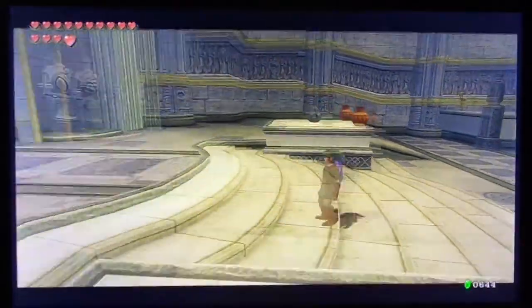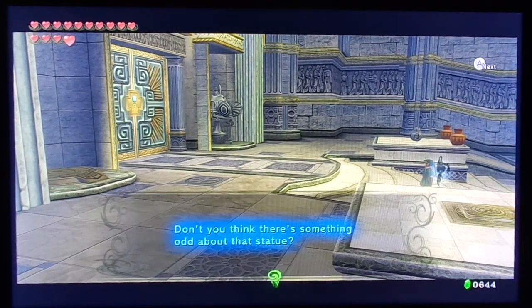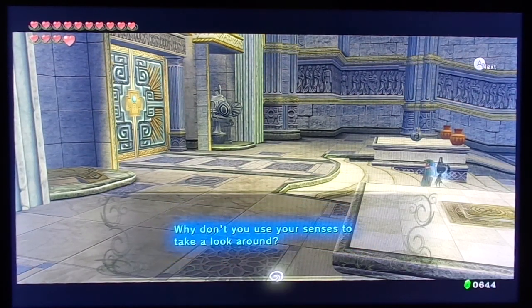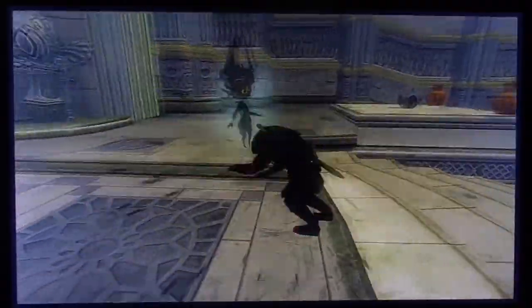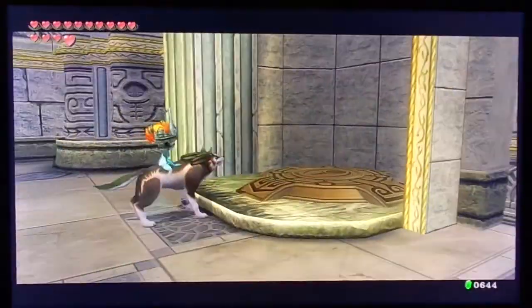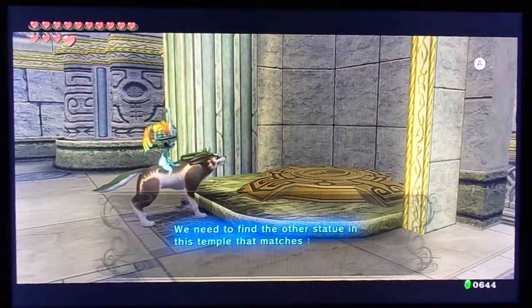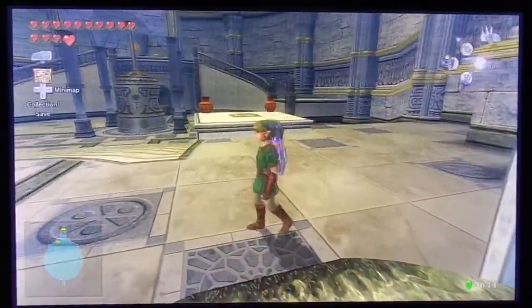Midna says: Link, don't you think there's something odd about that statue in the grove? In the temple entry there were always matching ones on each side, but there's only one here. Why don't you use your senses to take a look around? We transform into a wolf and see the ghost of the platform that used to be there. We need to find the other statue in this temple and match that one.